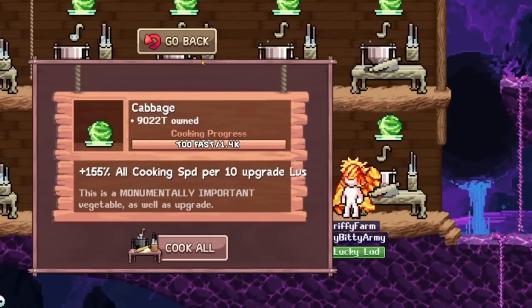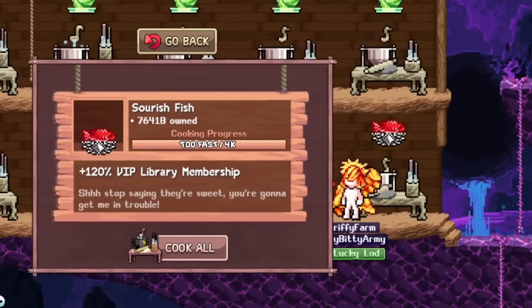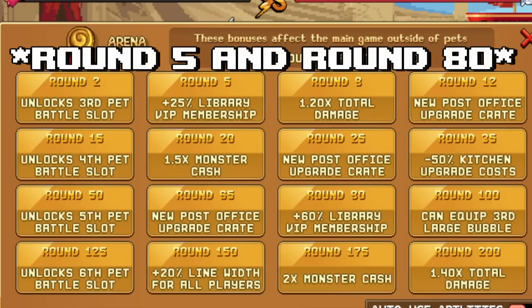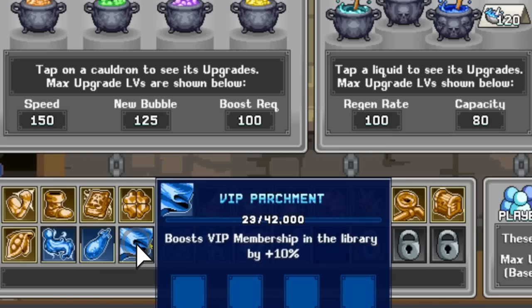Now, how do you unlock these star talents? In VIP membership, once you hit a new threshold, a new book will be unlocked — and Over Accurate Crit is the last book up to date. Where do you get VIP percent? In World 4 cooking, you get VIP percent from garlic bread, sourish fish, orange, and sushi roll. Also World 4 pet arena round 1 and round 10 give you VIP percent. And finally the sigil VIP Parchment will also reward VIP percent.